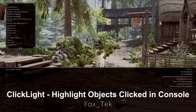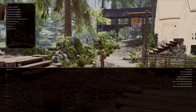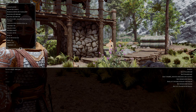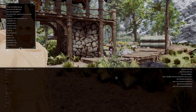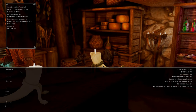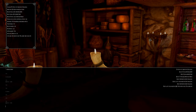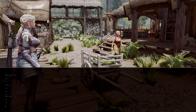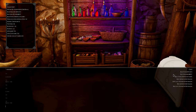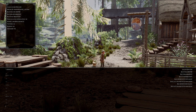Next up is Clicklight — highlight objects clicked in console. This mod offers a feature that highlights objects selected through the console. It is particularly useful for modding experiences, as it visually emphasizes the selected object when using console commands to select specific items within the game, making it easier to identify for modifications or inspection. As an SKSE plugin without an ESP, it can be installed or uninstalled at any time during gameplay.